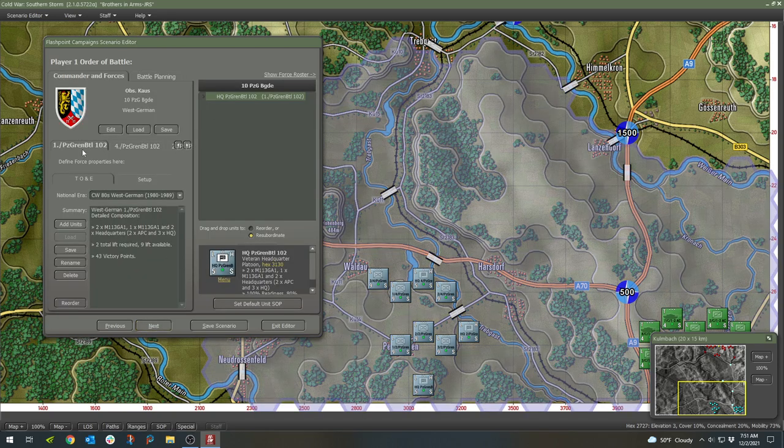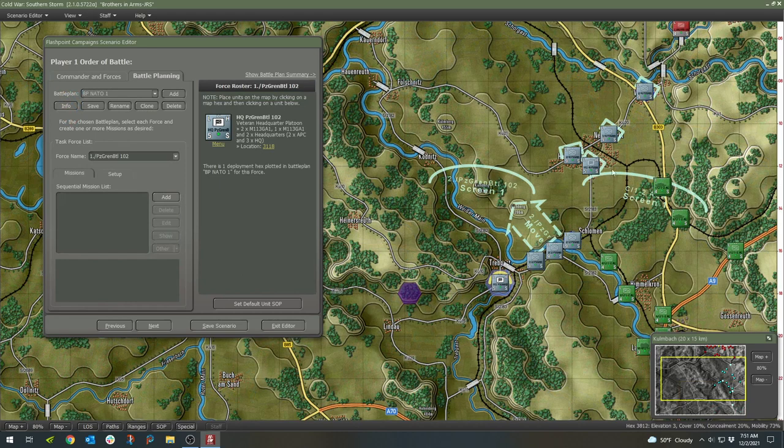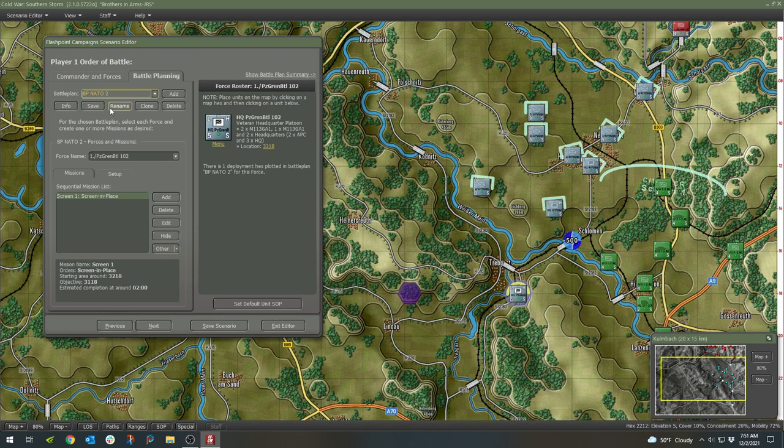The Flashpoint Campaign game system is used as a training and analytical software in professional defense environments. Southern Storm is its latest, most advanced commercial iteration.